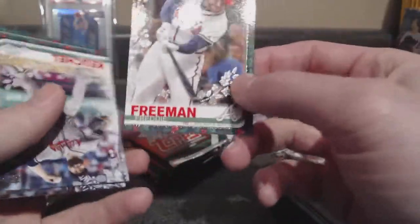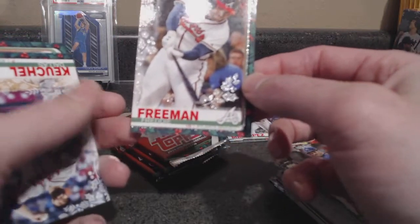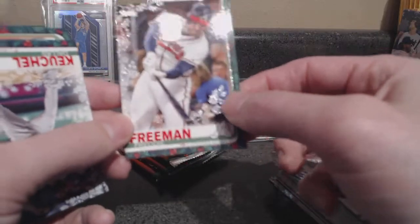Freddie Freeman. I just saw that trick-or-treating video of Freddie Freeman — there's a little kid walking around trick-or-treating, and this guy comes up to him: 'Hey, are you me for Halloween? That's my jersey, that's my number.' Freddie Freeman just walked out there, said hi to the kid, took a picture with him. Pretty cool stuff.